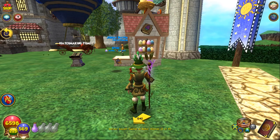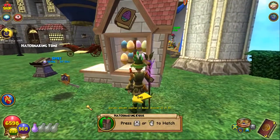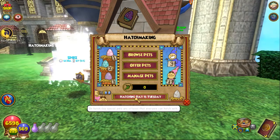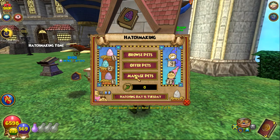Alright guys, here's that thing they gave us a sneak preview of — looks like an egg incubator. It's called the Hatch Making Kiosk. The menu options are: offer pets, manage pets, and hatching day is Tuesday. The last day, special pets are offered that everyone can hatch with.